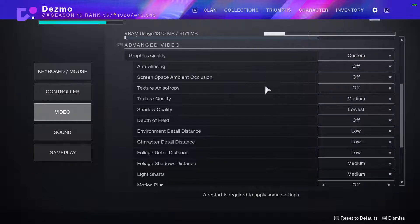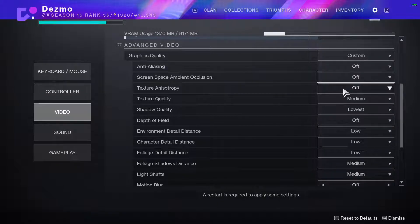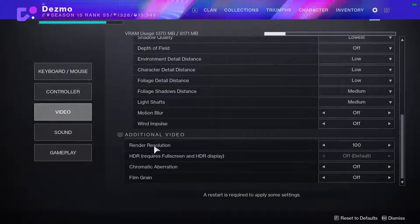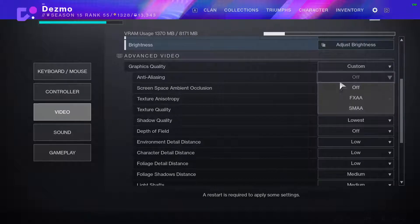Graphics quality — we're going to have this at custom and go through everything. Anti-aliasing: off. All this stuff off. This will undoubtedly make the game look prettier and more immersive, but it is not nearly as impactful as some of the other settings. The minimum Destiny 2 settings, other than render resolution, still look quite good — it doesn't really let you go that low. If you really can't stand having it on low, turn it up a little. I would recommend SMAA versus FXAA — the problem with FXAA is that it doesn't do quite as well with motion, so it can look choppy and gross.